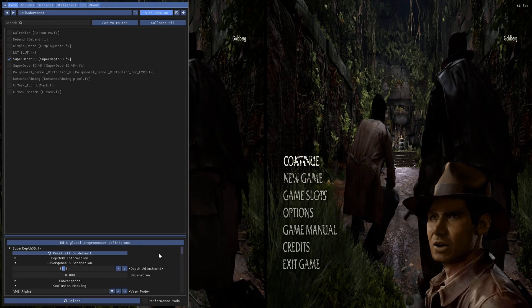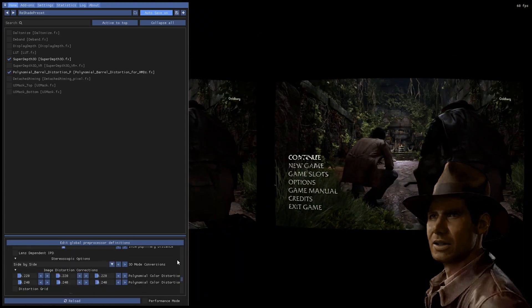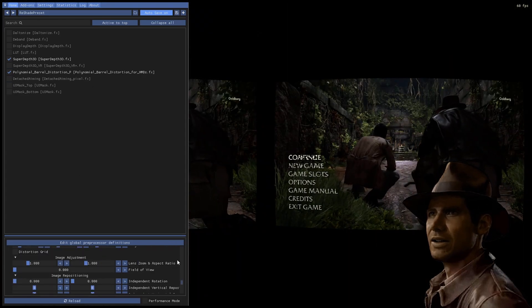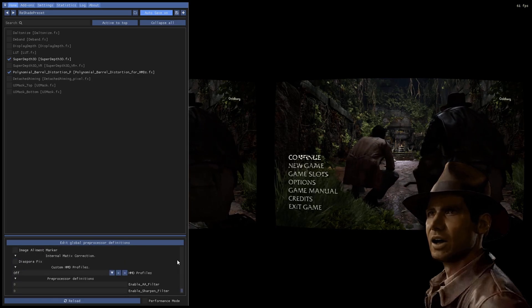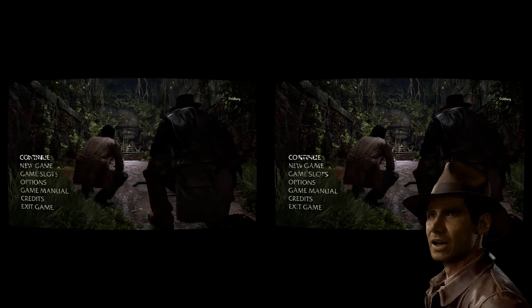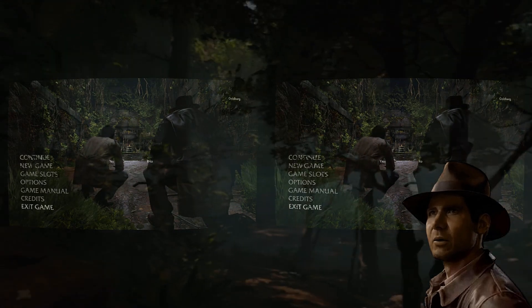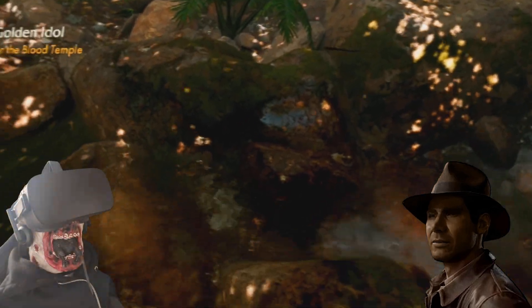Next, hit Poly Barrel Distortion and make sure your settings look like ours. They should already look like that, but sometimes ReShade resets on a new install, so just make sure they match what's on screen. Also make sure FreePi is enabled — this is what's going to allow the head tracking and controller input. You'll notice the game is now displayed in side-by-side with a black border around it, so that the image looks correctly scaled within your HMD. That's the 3D setup done.